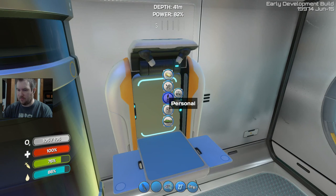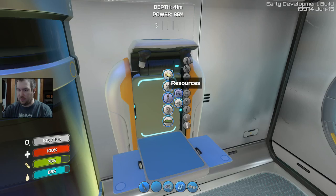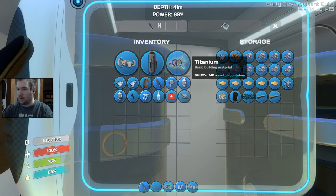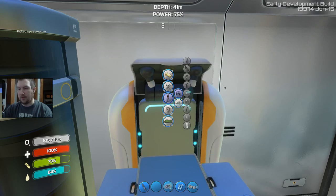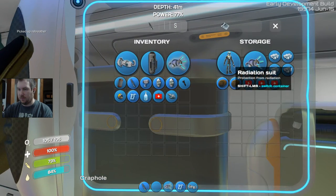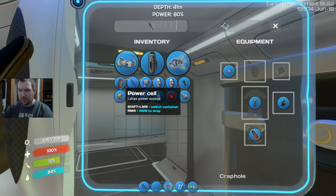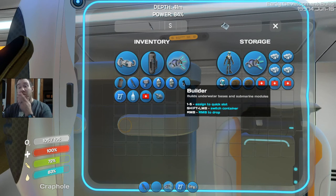Actually, if I'm going to be diving down, wasn't there something that helped with that? Wiring kit and silicone. So silicone takes two of those and a wiring kit takes a couple of silver. Let me go ahead and build that real quick. Rebreather. Take that off, put that one on. I don't think I'm going to need the builder, but I should build a base when I get underwater far enough. Build a really, really deep base. That'd be cool.